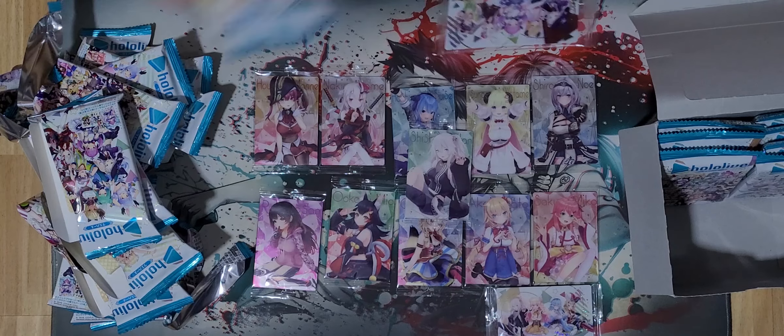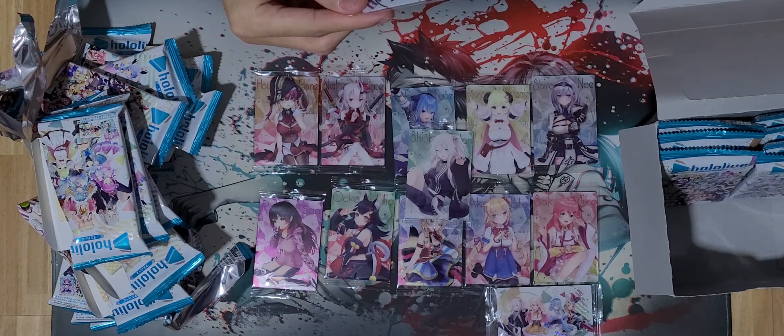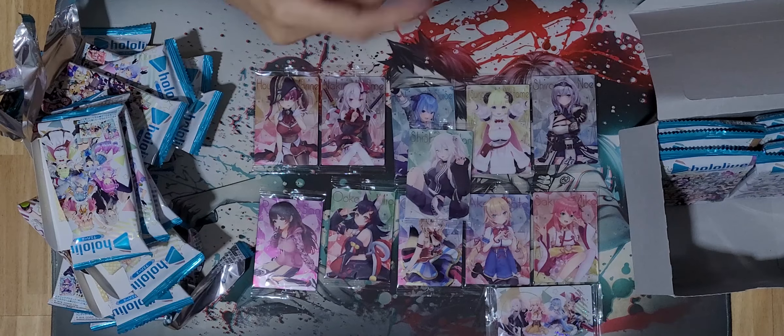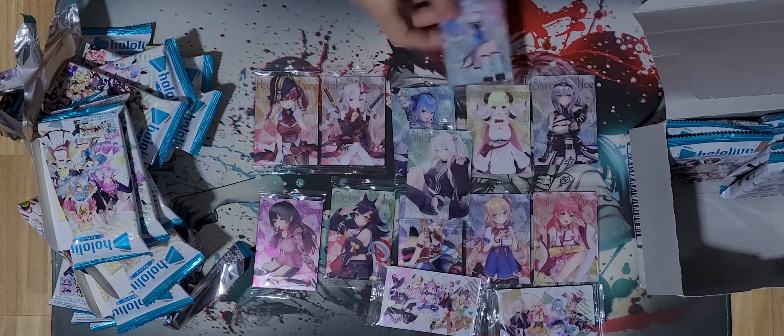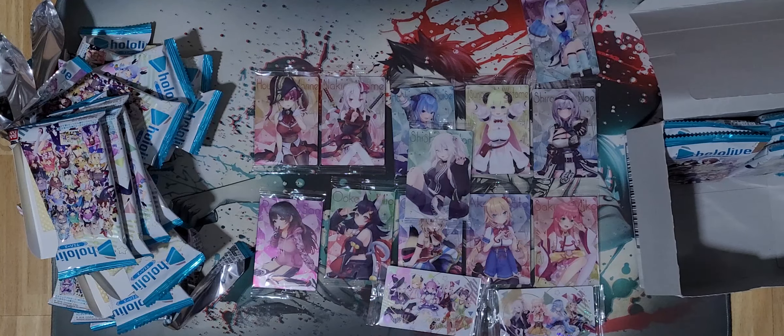I've got what I think is a Gen 3 group card — Subaru, Choco, Aqua, Ayame, and Shion, if I'm not wrong. Then we got Amane Kanata — gorilla grip 50 kg — that's quite a lot to be honest.